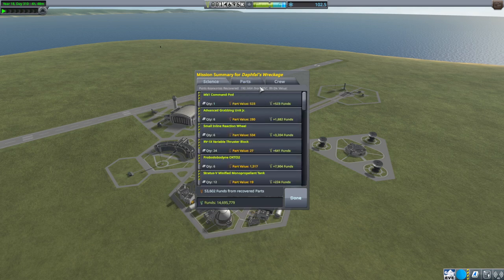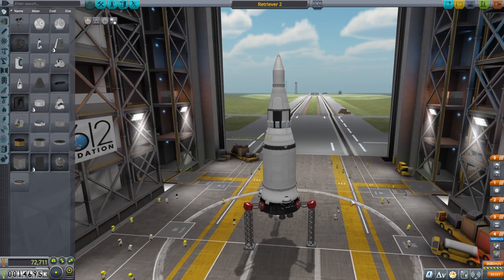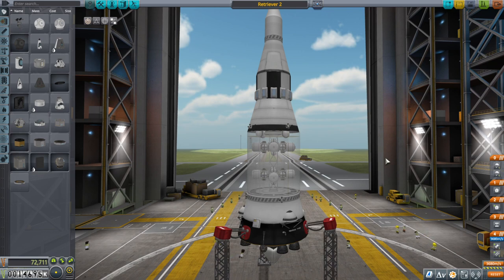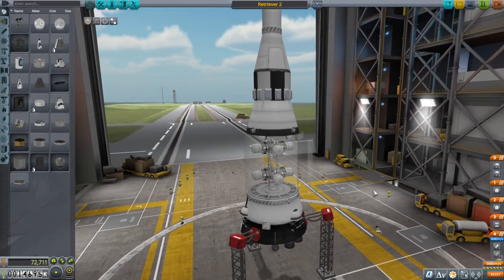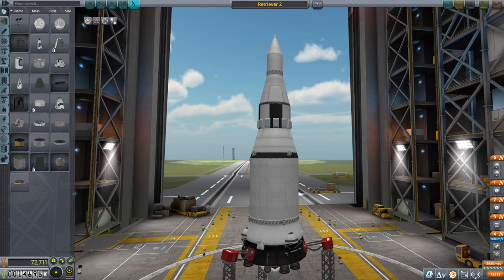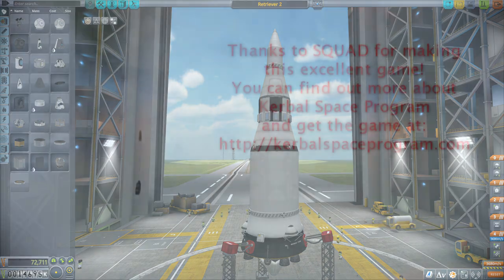13.5 science, and 53,602 funds recovered from parts. So what was the cost of this venture? It cost us 72,000. But if we had landed closer to the KSC, or if that other stage had come back intact instead of smashing into the water, it would have been good. A little more fuel margin to load up the second tier would have helped. Anyway, that was the adventure of Retriever 2. We are not going to be doing retrieval of debris next time — we'll do something else. Thank you for watching. If you enjoyed this video please press like, leave comments or suggestions below, and I'll see you next time. Bye.